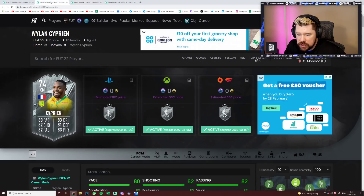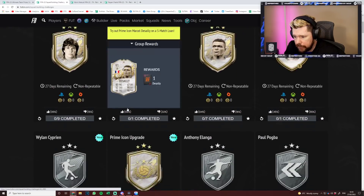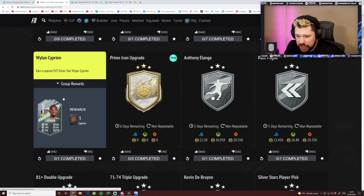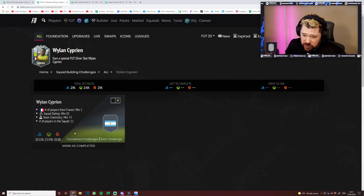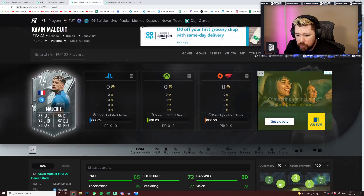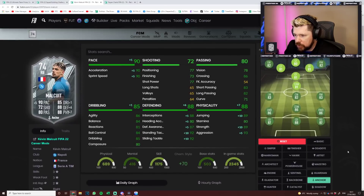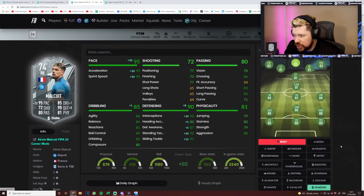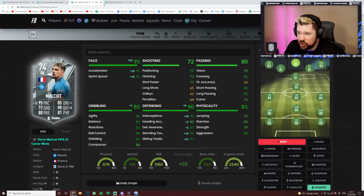We then got Malquite. Now here's the SBC - I assume the SBC is just an 83 rated again. 20k. What's needed? Yeah, an 83 rated, so bang on again. We've got Malquite - now this is a good card. It's only three-star, three-star, but with an Anchor or a Shadow - yes, a Shadow - that pace, that defending, good passing, good dribbling, decent physicals. That's a good card.